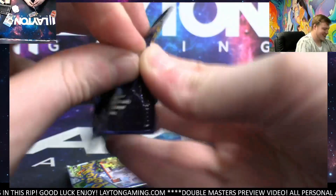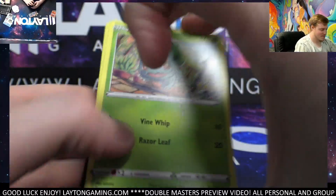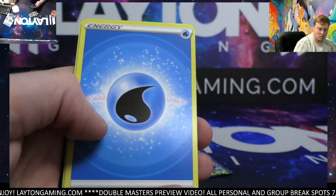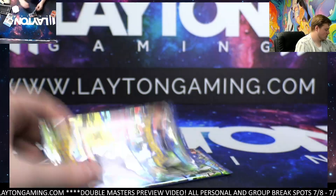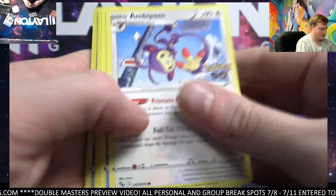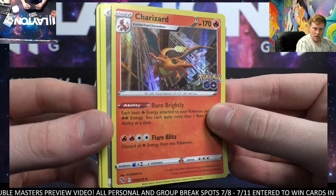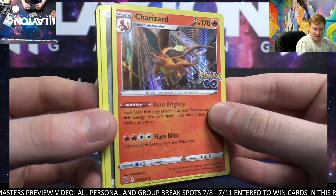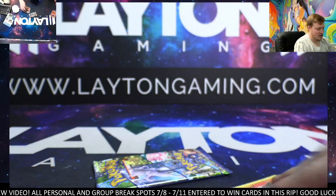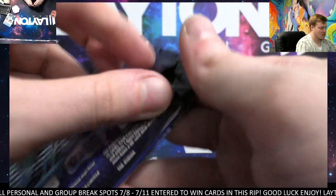Nice, Michael! Bulbasaur reverse, Glassopod holo. The radiant art is really clean — yep, really clean, Michael. And there's the holo Charizard! Beautiful — I've got four Zards to add to the counter, I'll do it after this break. Nice holo — there you go, Brandon, Charizard kind of box, and one pack to go — very solid!